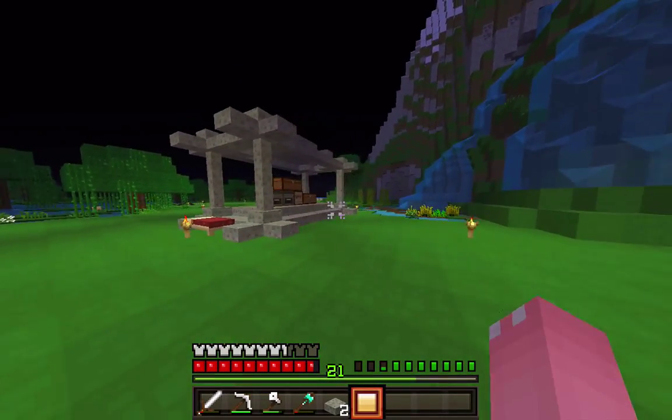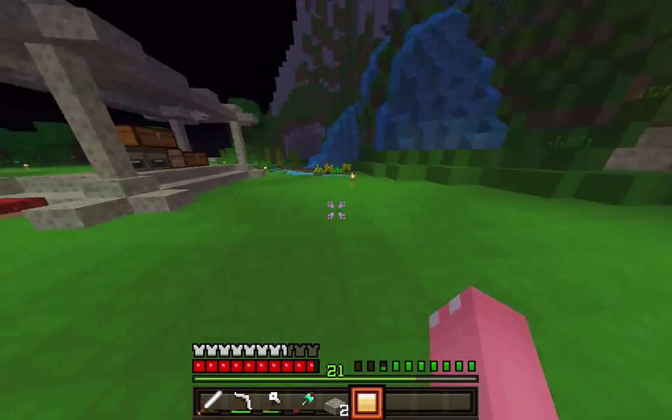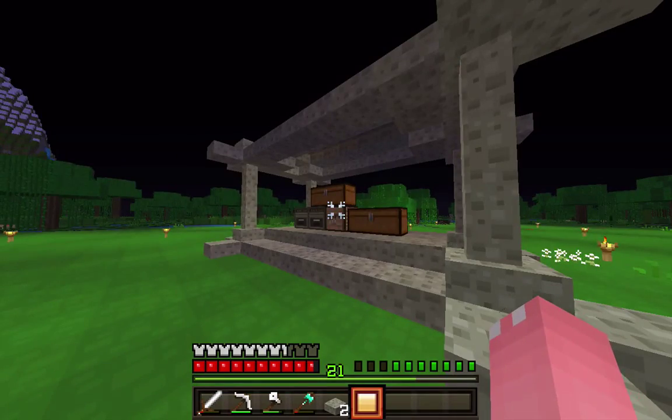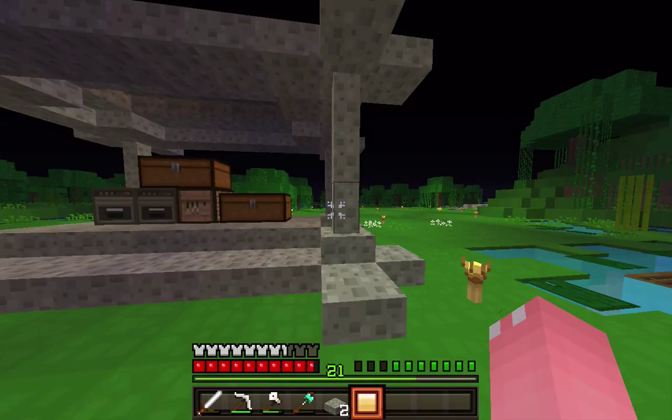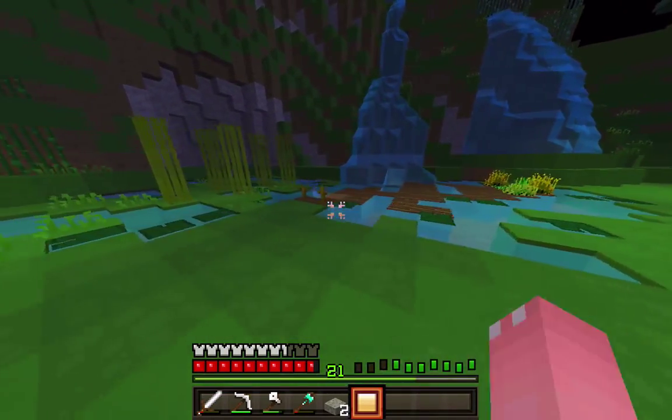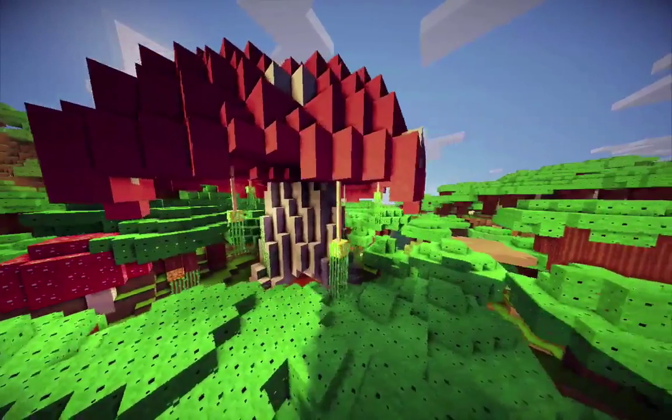This part, I don't know actually what to do. I think we're going to make — I want to build this area right here because I still need to figure out what kind of house I want to build. So we can just decorate this area, make a little farm and everything.